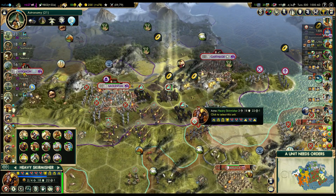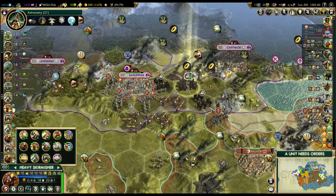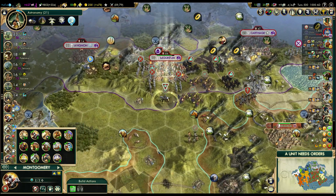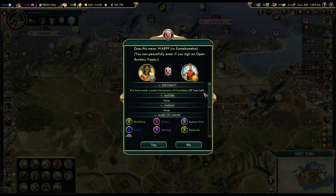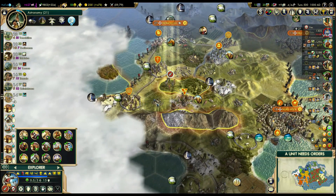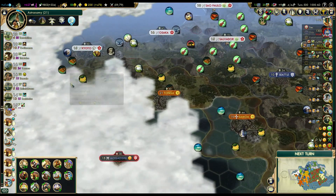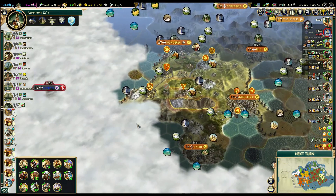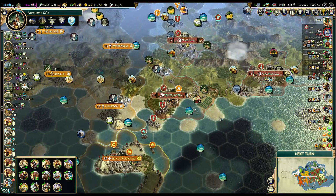I could attack with the skirmisher as well, but I'd rather have a defensive line - don't want to give Carthage any chance to sneak a knight on this island and attack the cannon; it's not worth it. Now we can end the turn. I should just go north and explore here - it's more important to check Japanese territory, but it looks like the continent ends here. There can always be something interesting like a Great Barrier Reef.